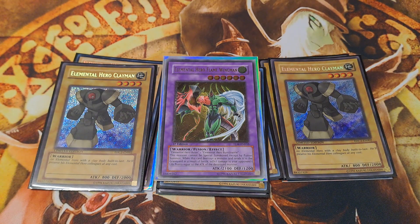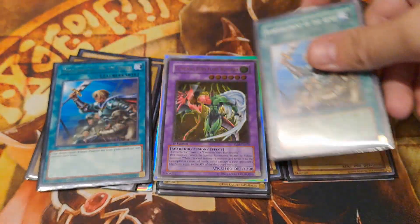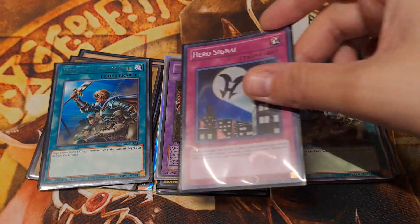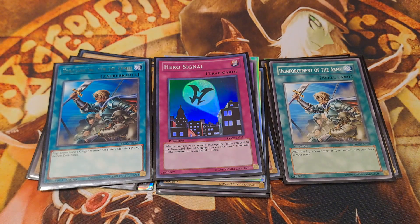All in total, seven vanilla E-Heroes are accessible via Reinforcement of the Army and via Hero Signal. Whenever one of our monsters is destroyed in battle, Hero Signal special summons one E-Hero from hand or deck.